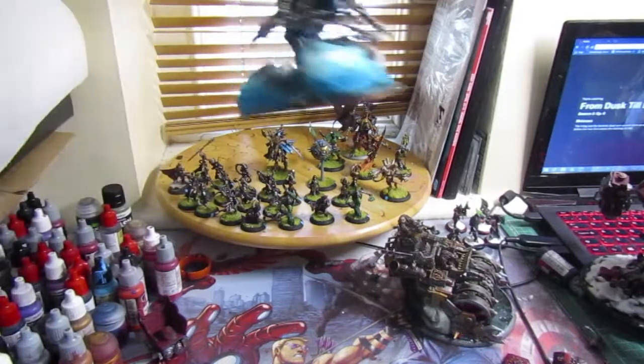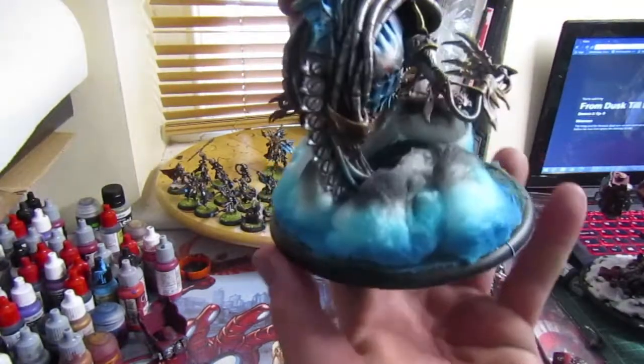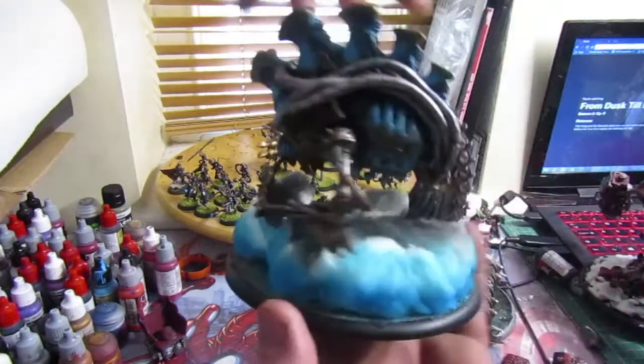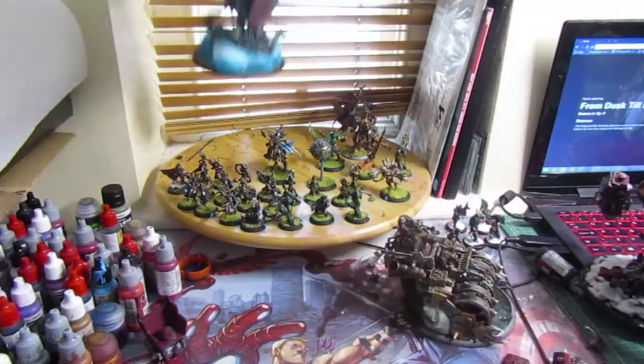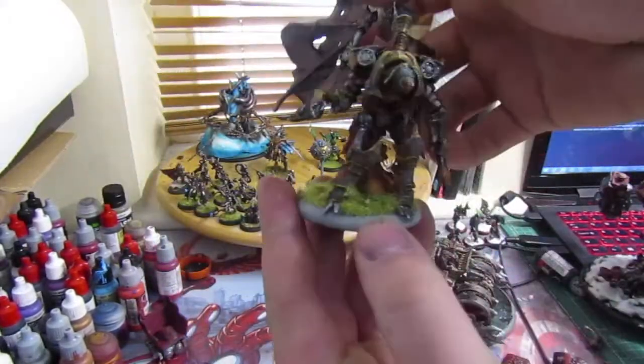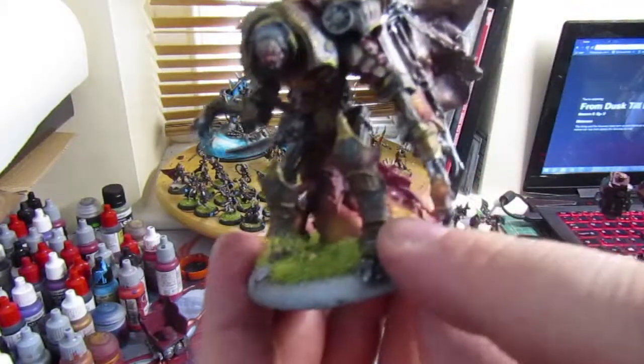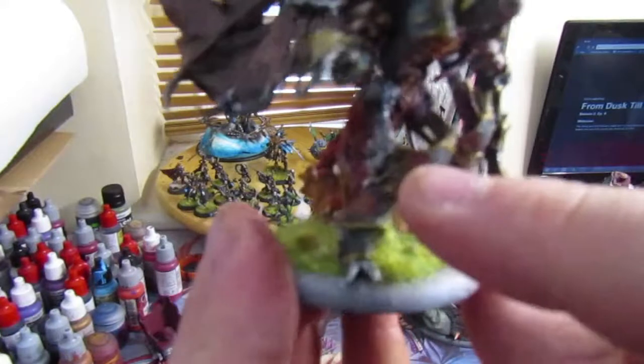And then the final piece — I think I have shown this before — it's just cotton wool made up to look like he's being all ghostly. And then finally we have Terminus, who is an absolute beast of a model being completely metal. You can see there are little bits of OSL on his legs because there are vents.